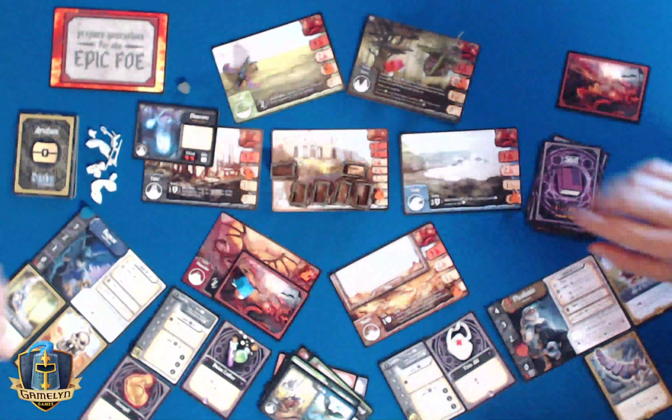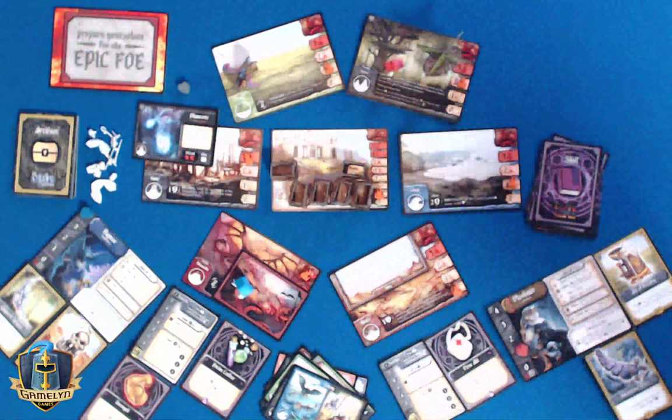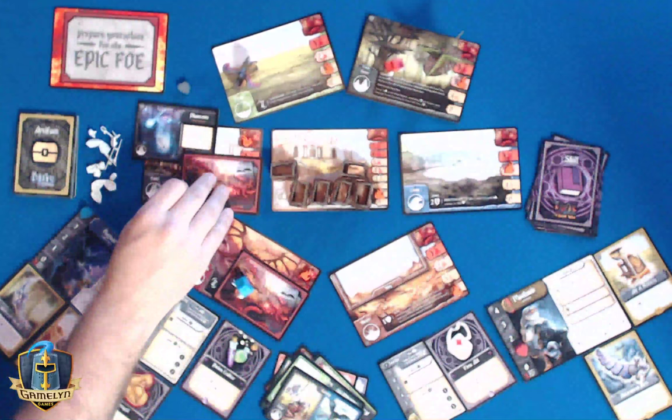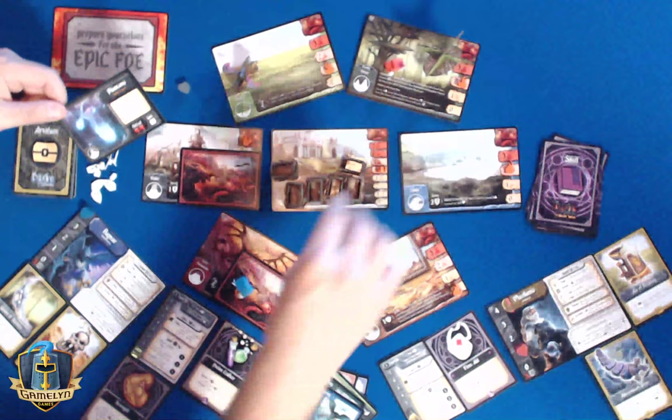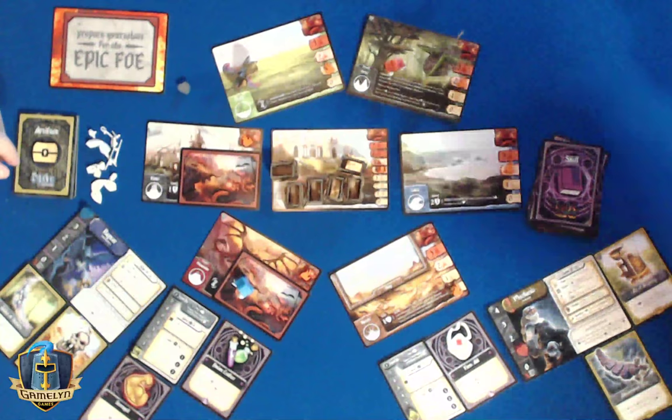The ruins get hit and the coast gets hit. The coast gets hit — the ruins are destroyed. Which does a damage to the capital city. And then the phantom increases the threat in the ruins — which is now the capital city — so the capital city's up to four. What a nasty guy. That was the meanest thing the phantom could have ever done.